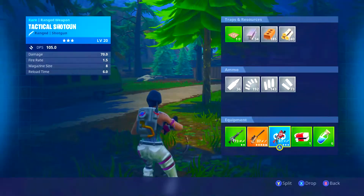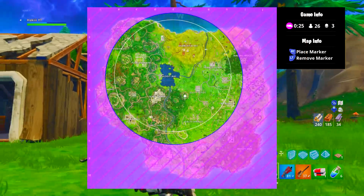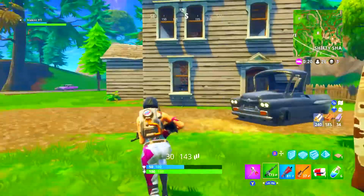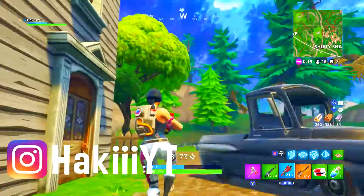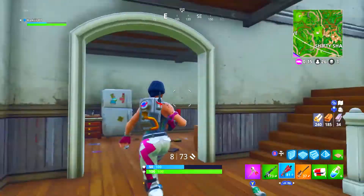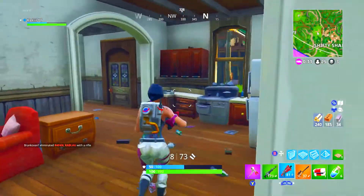At number 8 we have the Raptor Satchel, which comes with the Raptor skin. I just think this back bling separates itself from a lot of others — even though it has the same general shape as most back blings, you've got the shovel on there and the water bottle on the side. I just think this back bling looks great.